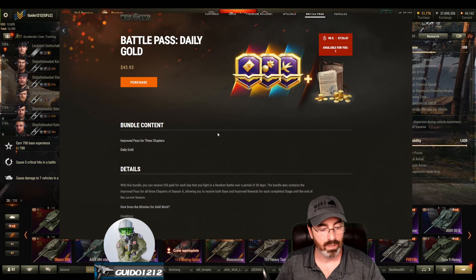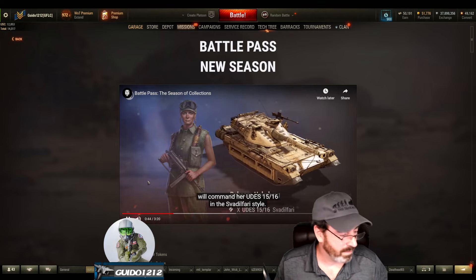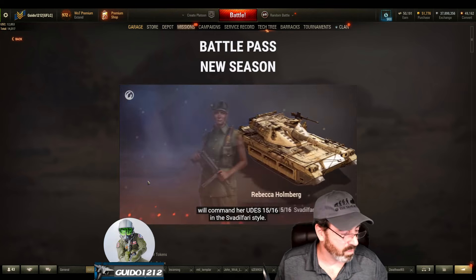Eight languages named Emil Keitel. Awesome — with the knowledge of eight languages named Emil Keitel, plus his Maus in the Boost and Shift style. Rebecca Holmberg, the best spy in covert operation. Why is she a spy and why is she in a tank? And why? I'm just reading way too much into it.